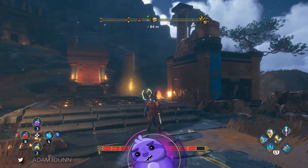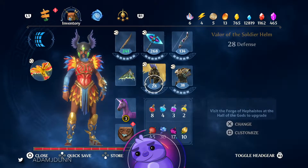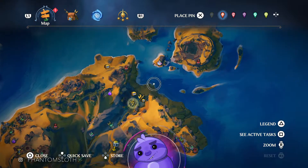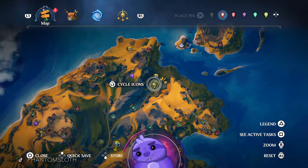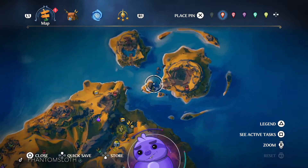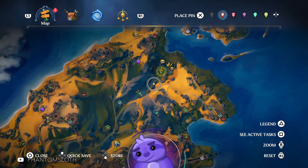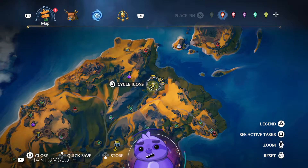What's up guys, Phantom Sloth here in the Forgelands and we are doing a constellation puzzle right here, relatively close to Polyphimos's island. We'll call it the Polyphimos constellation challenge — that'll be the name on the YouTube video.